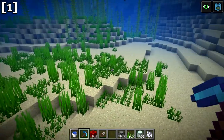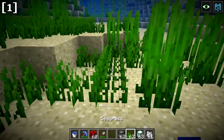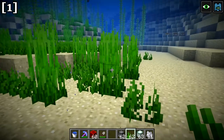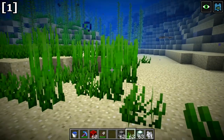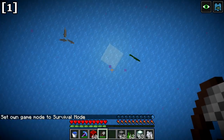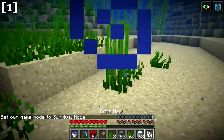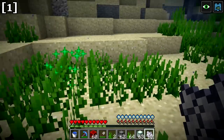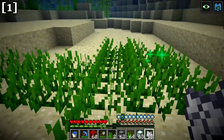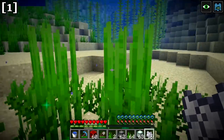The next block is seagrass. Seagrass is found naturally on the bottoms of oceans, in swamps, and at the bottom of rivers. It can generate as one or two blocks tall. You harvest it using shears in survival mode. You can also bone meal the ground underwater to generate a lot of seagrass. If you use bone meal on seagrass itself, it grows from one block to two blocks high, similar to how ferns work.